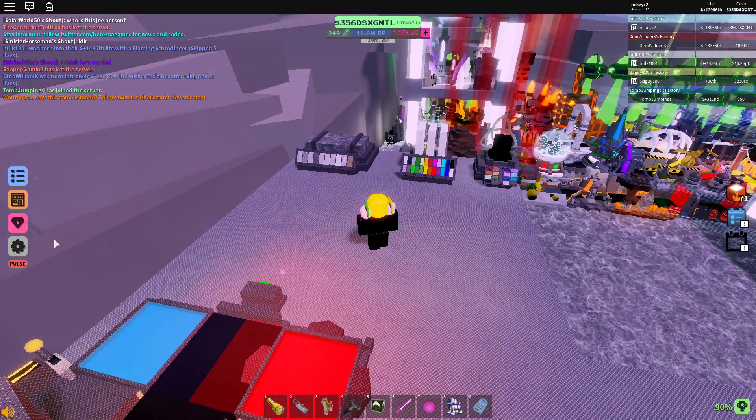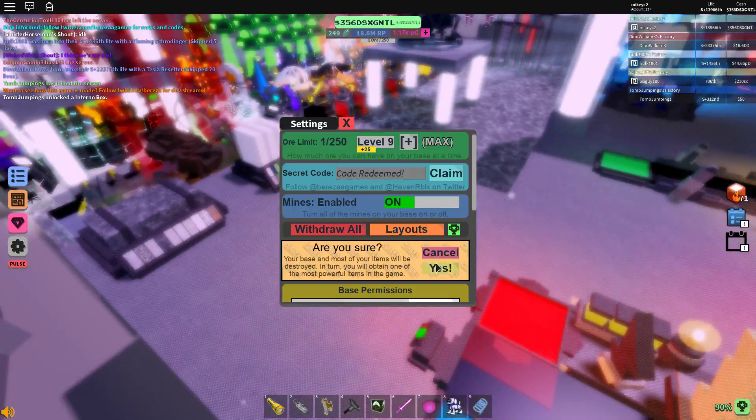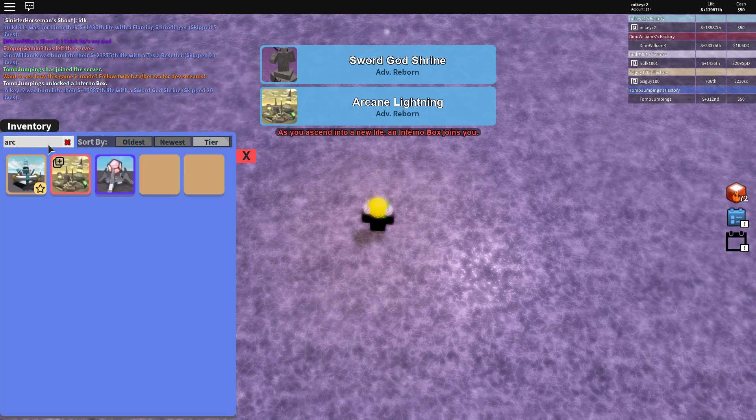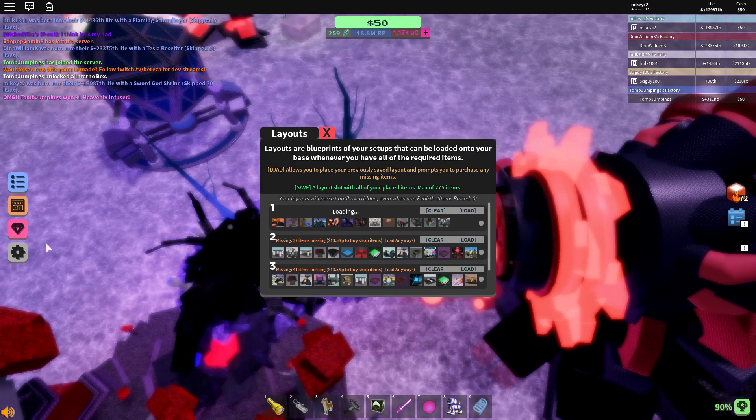That is the whole setup. This time I'm going to do it in real time — I'm gonna reborn. I have sword god shrine and arcane lightning. I have so many arcane lightnings — I have 36. Let me load up my setup.